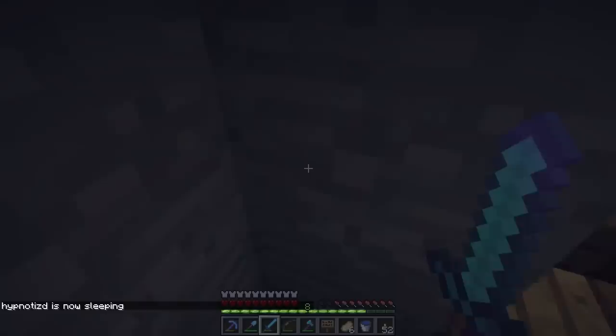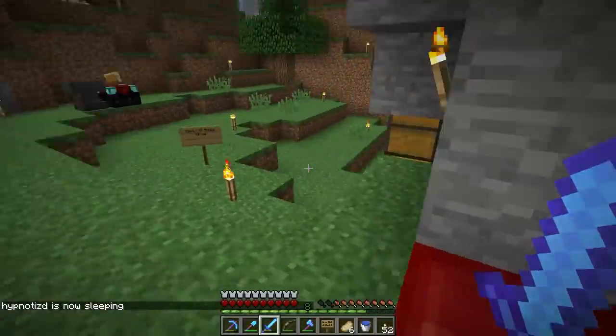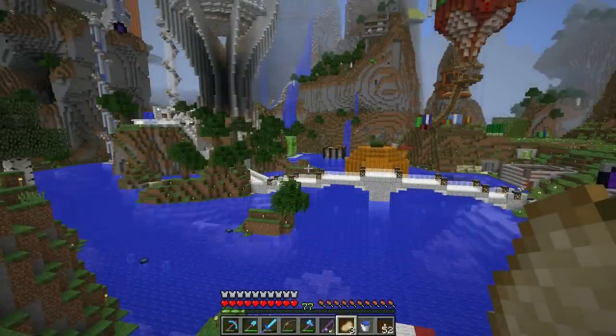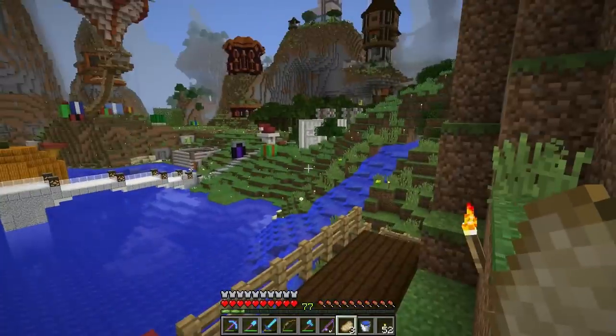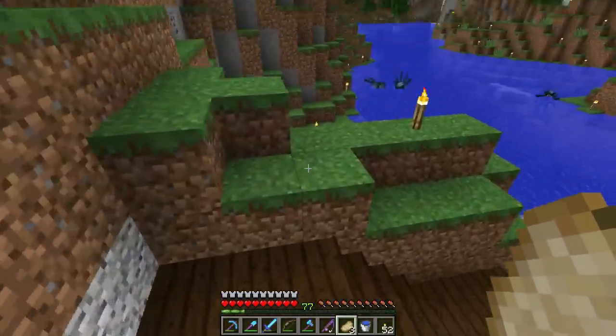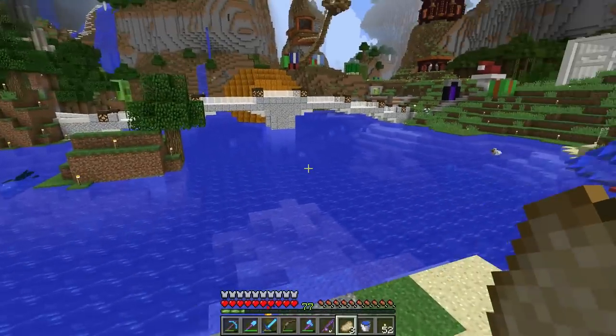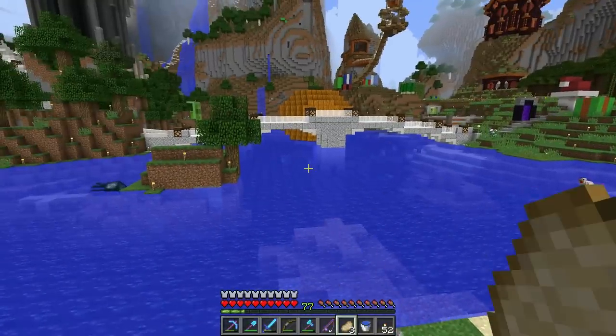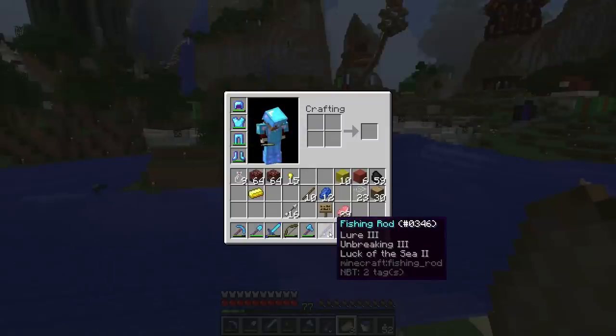Since that last clip, I went over to the gold farm and kind of AFK'd there until I was over 100 levels. I enchanted two fishing rods — both got Luck of the Sea II on them, one got Unbreaking III, the other got Lure III. I combined them both into this one fishing rod. It's not bad — I could have Luck of the Sea III but I'm not complaining.